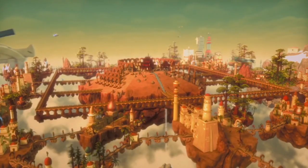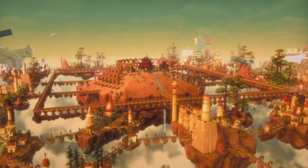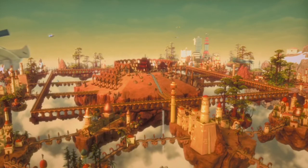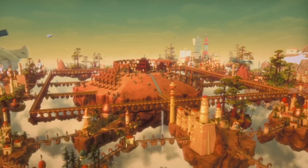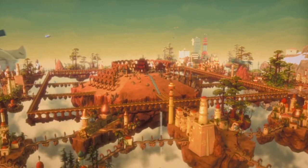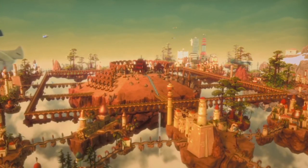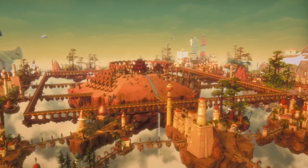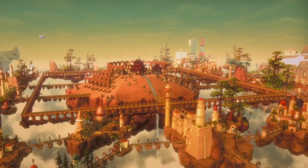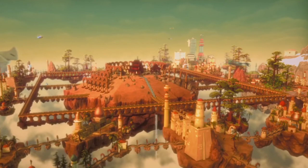New Ninjago City would be super cool to see as a set. It could have three or four different quadrants, similar to the Sons of Garmadon headquarters sets which feature four or five connected quadrants. Each quadrant could have its own piece — one with forests, another with a small temple, and so on. It could include a Nadakhan figure, Pirate Patch Jay, and a couple of Sky Pirates like Siren, Squiffy, and Bucko.